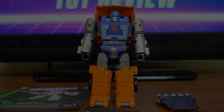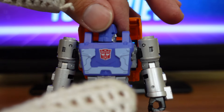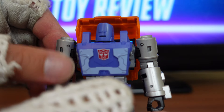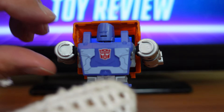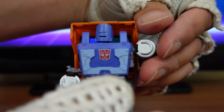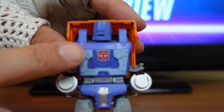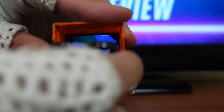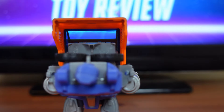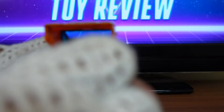Now let's go ahead and get Huffer transformed. First, turn his head all the way around. The next step is to flip his arms all the way back. Then unclick and untab the shoulders and bring them down — do that on both sides. Then take the chest and flip it out. After that, take the wheels and flip them down on both sides.